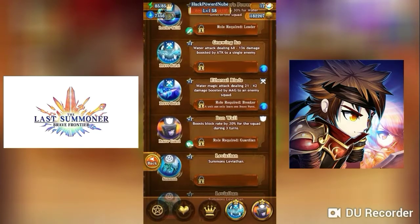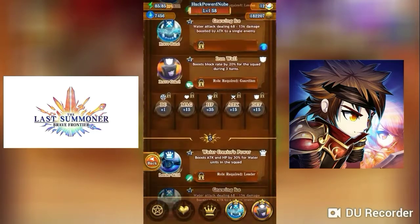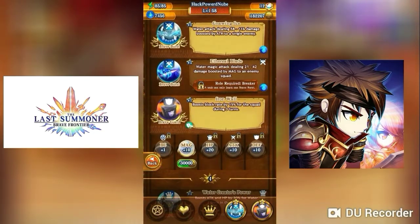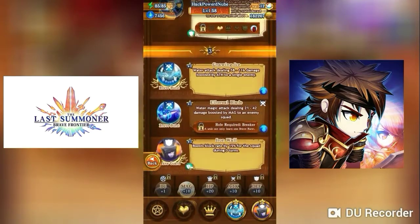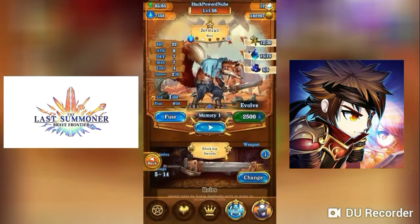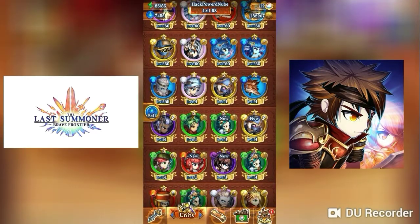His single attack and AoE brave burst advance once unlocked, same goes for Iron Wall. You can also choose to summon a Leviathan. He looks more on the offensive side — I don't really see myself using his Iron Wall block rate much, so I'll focus more on the damage of his attacks. He's a pretty good character.